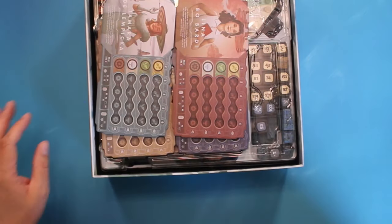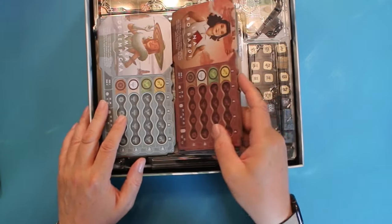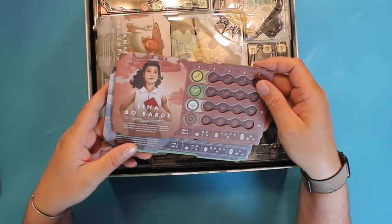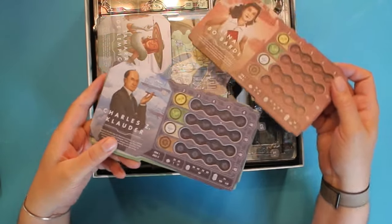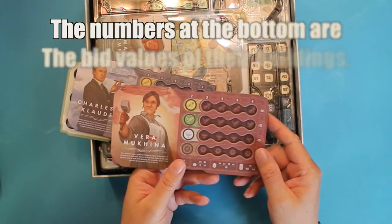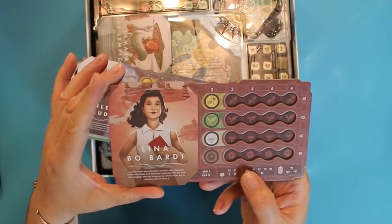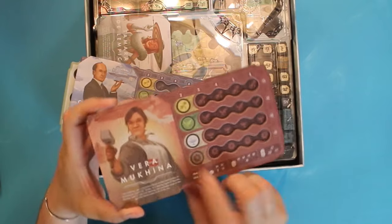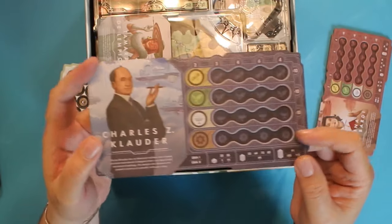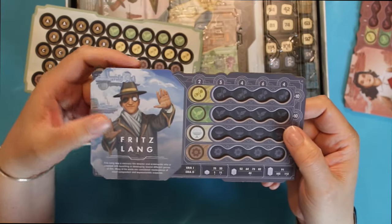Then we have the individual player boards. I'm not sure how asymmetrical these are, but I believe they're mostly the same except for aesthetics. Interestingly, they did a Robinson Crusoe-style two-choice color setup. These are triple-layer boards with two sides and a dual-layer action section up top. I think this one's my favorite.